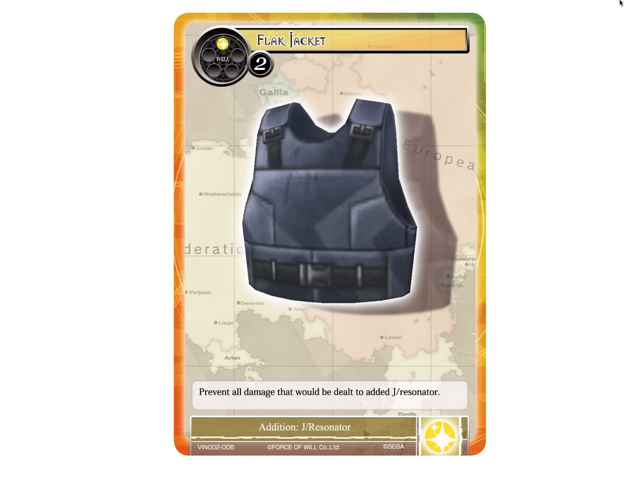Then we have the Flak Jacket, a 3-cost addition for J-resonators. Prevent all damage that would be dealt to the added J-resonator. That's actually pretty valid, especially if your opponent's not running any addition hate and you stick it on your J-ruler and just go to town. Being able to prevent all damage can essentially mean they're never going to get this off the board and they'll have to deal with it until the end of the game — unless they have Black Moonbeam, but hopefully you have something to manage that.